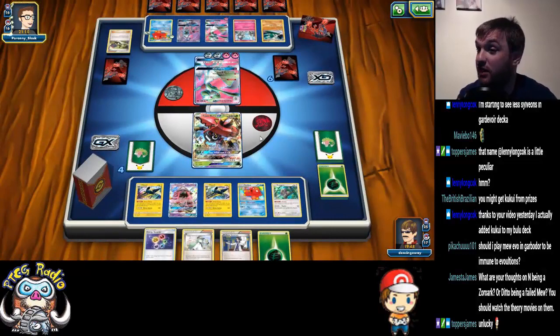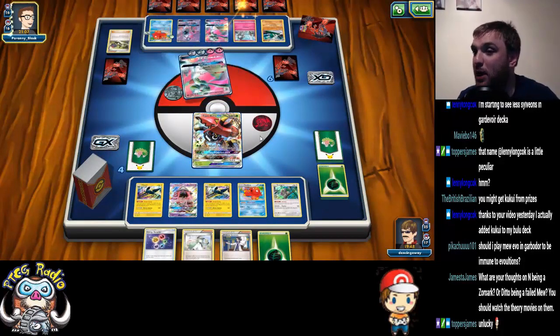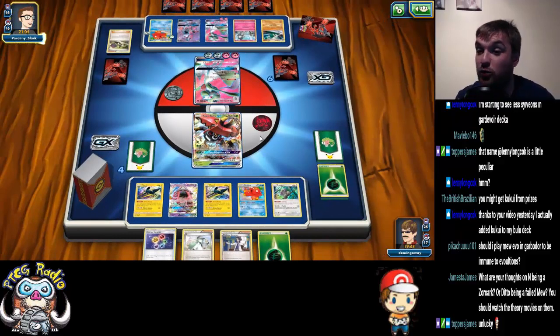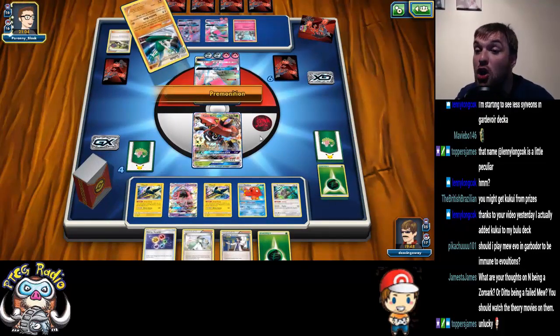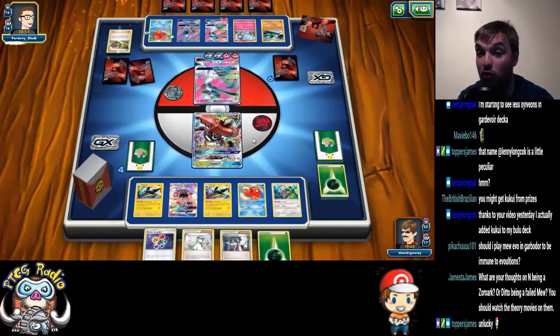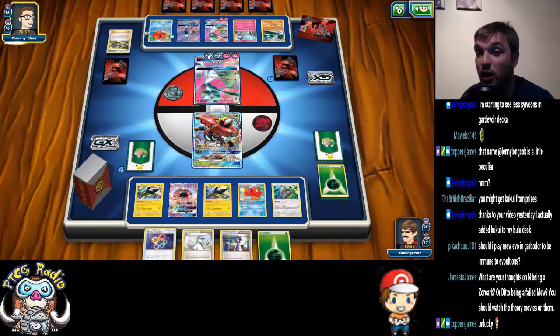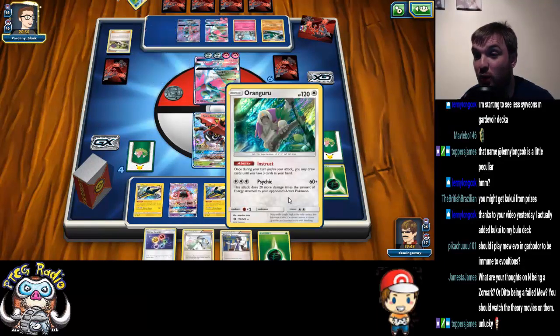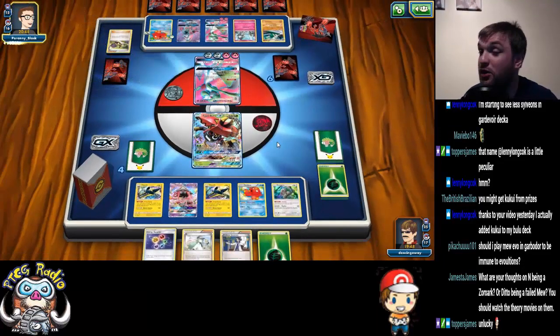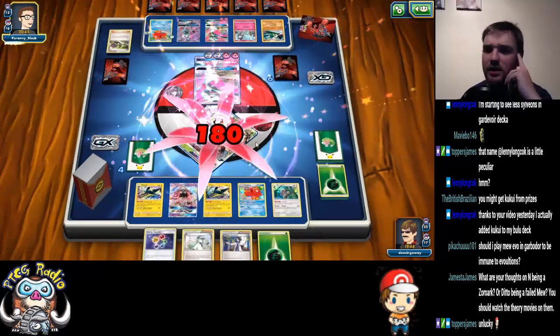Good news is we got Energy Recycler. He's building up to do it again, and at this stage we may well have lost. Good news is we can Guzma up this Tapu Lele at some point in the future, which is nice. We're going to force him to KO Oranguru just to be clear. Because we can currently do 120, 180. The annoying thing is with a Kukui we could get the KO with Oranguru, but we can't.